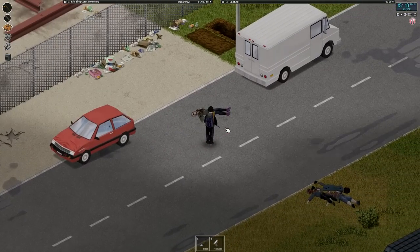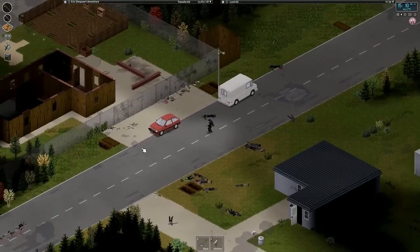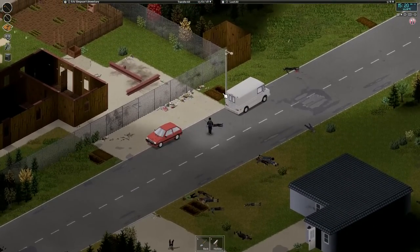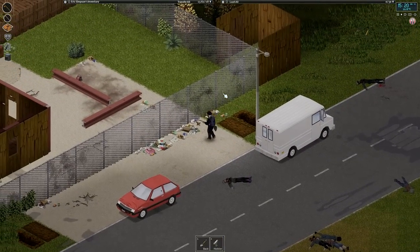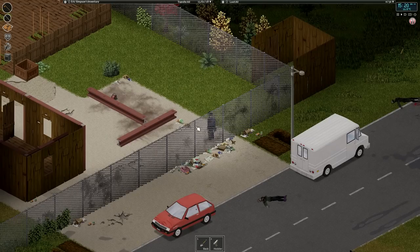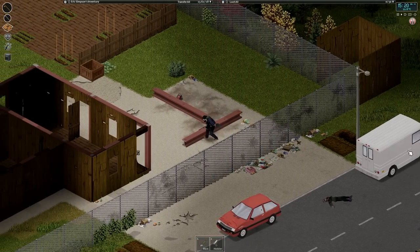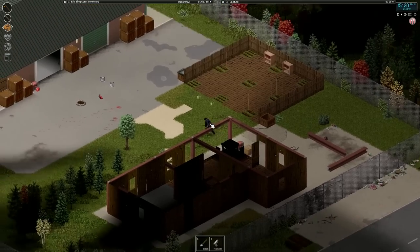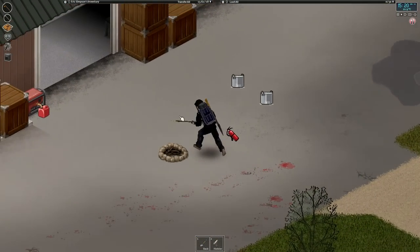We are picking up here. I think we need to go down and get some more food. We have a fair amount, but we can always use some more. I did go through a fair number of food items in the last episode. So we're going to take our cube van down, but I think I do need to get some more gas in it because it's pretty empty.